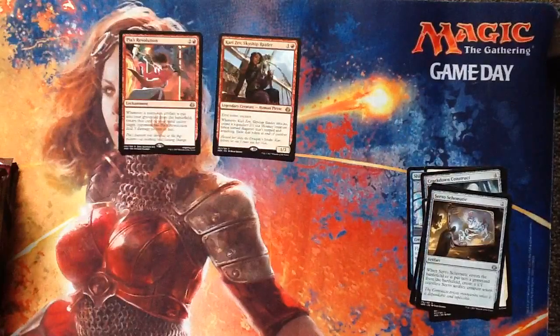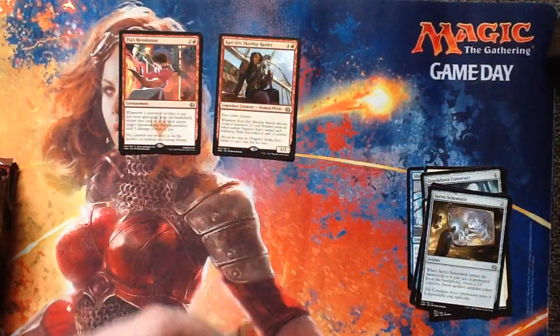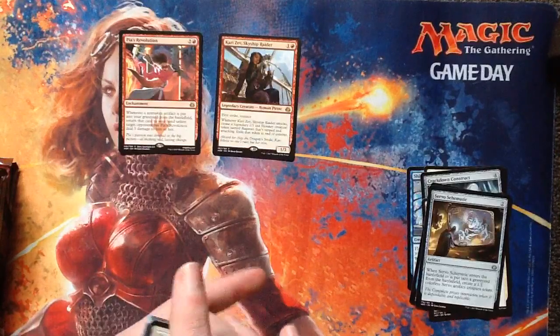Another Island and a Thopter token. It's another Ajani. I really like that Skyship Raider a lot — I think she's really good.